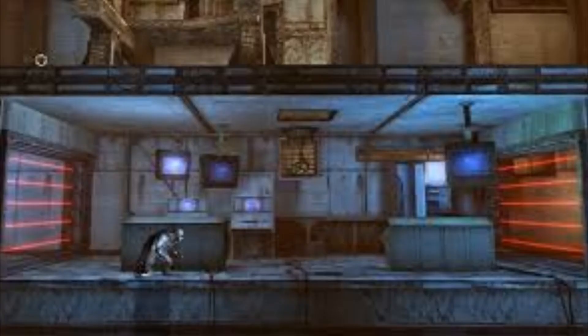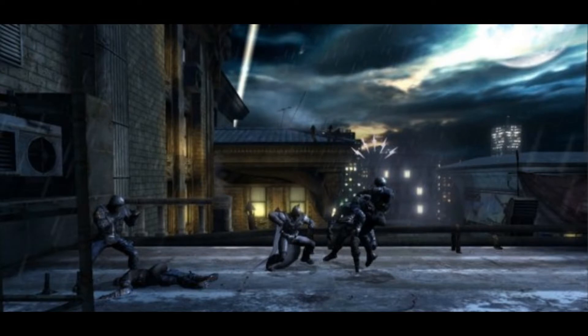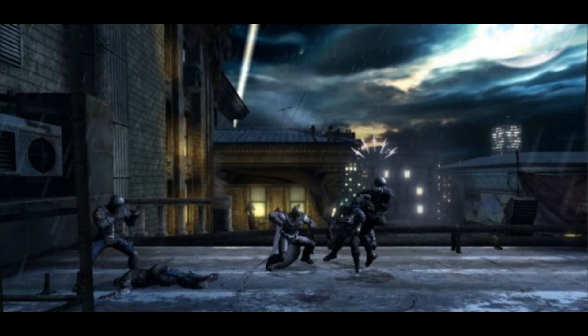Batman Blackgate — one of the first games I tried out on the Vita. First thing you notice is it looks really good. The fighting is great, just like the console version. You hit square and then circle to counter people — it's like the console version but in a side-scroller kind of way. The only thing I didn't like is that some things are hard to activate. If the game wants you to hit a button, move a crate, or do something, you have to be perfectly lined up or you won't get the button prompt, and that was kind of annoying.